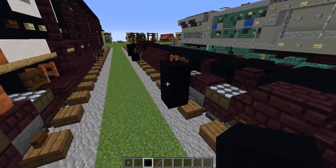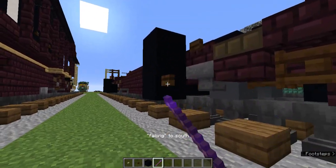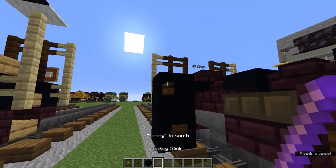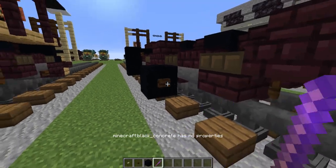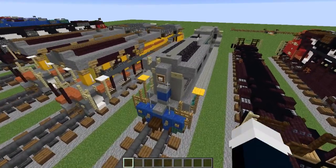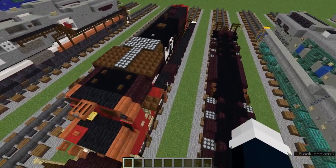Alright, I'm back. We're just going to add the dark oak button on all the blocks that we originally intended them to go. Once that's done, we've actually finished the bottom. And we can work on getting the rest of the locomotive done.